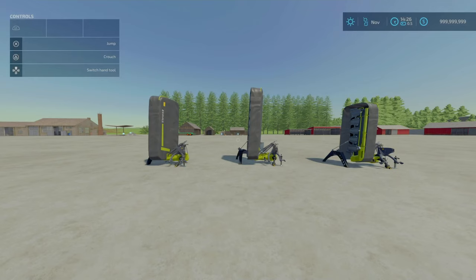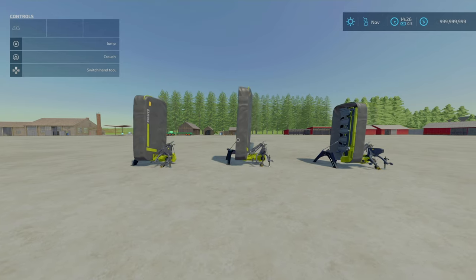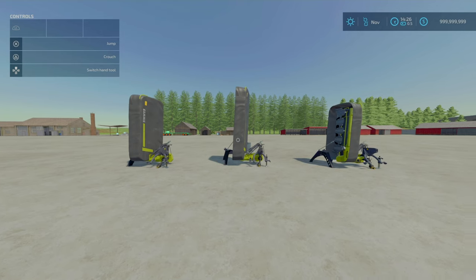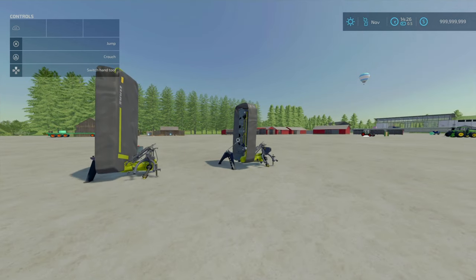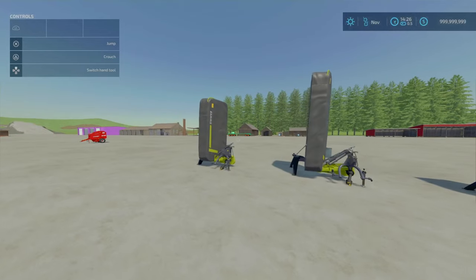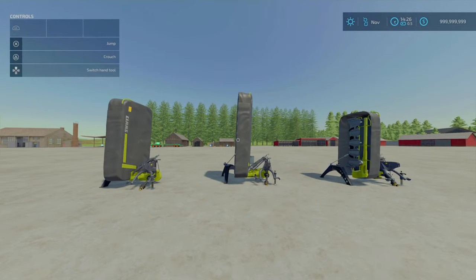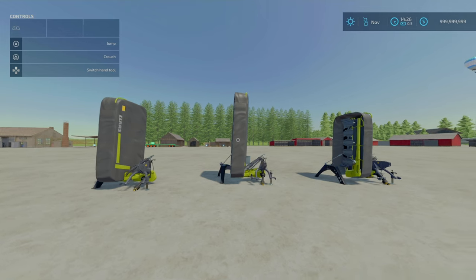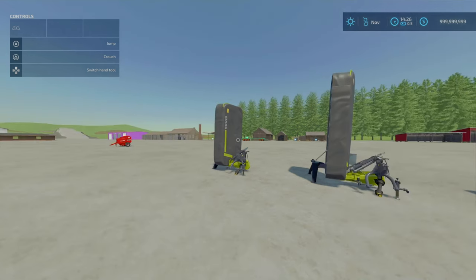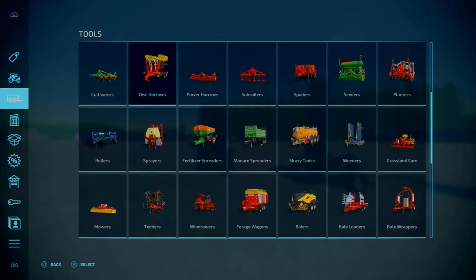Now for the Claas Disco Pack by Wolflex Modding - 9.4MB to download. Don't confuse this with the Claas Disco Mod separately on the Mod Hub. This is a Disco Pack of very simple small mowers: Disco 2.4 on the right, 2.8 on the left, and 3.2 in the middle. Slot counts are 4 for all of these. You'll find them under Tools > Mowers.